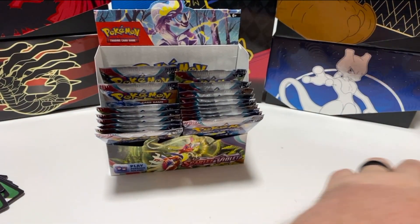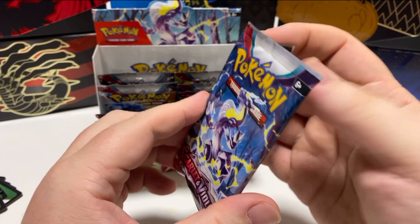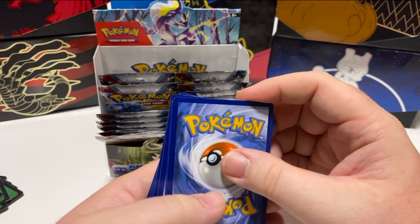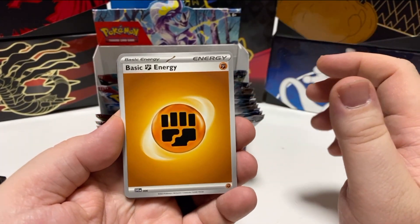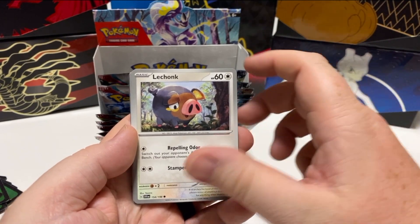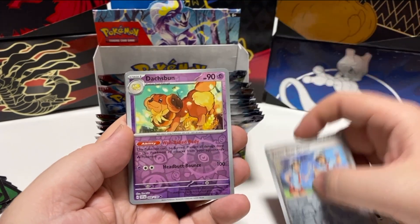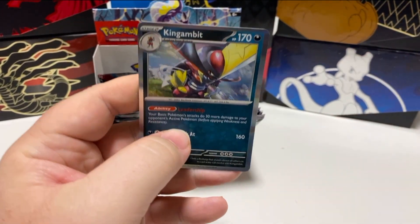This set is great — we are going fantastically well. You'll notice normally on my card opening videos I'm quiet and you don't have to put up with me talking nonsense. Well, we changed it for this one. Capsa Kid, Fusil, Energy Retrieval, Lechonk — that's a different one, I like that — Mezgoza, Heracross, Defiance Band, Team Star Grunt, Dash Fun, and King Gambit again. Cool, especially after the King Gambit we got out of the previous pack.